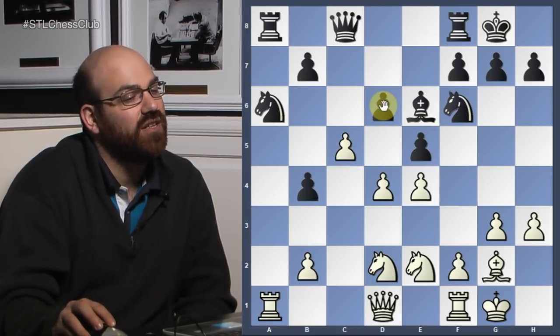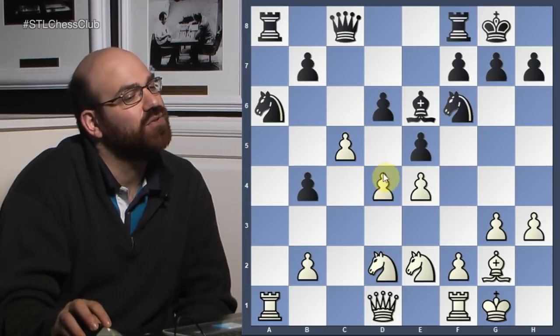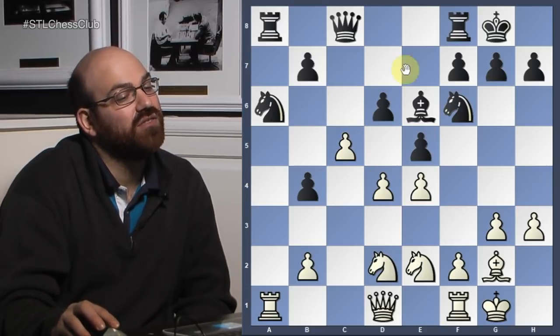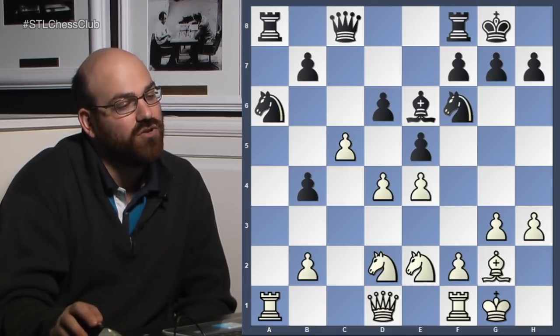Muzychuk found a really, really nice continuation — the kind of move that players miss all the time, but one you have to keep in mind in this kind of structure. Notice how if this pawn were on a more normal square, this would never be an issue. But because black's pawns are like this, a move like c5 can be really nasty, because now you can't defend your center. This was a really, really nice move by Muzychuk.